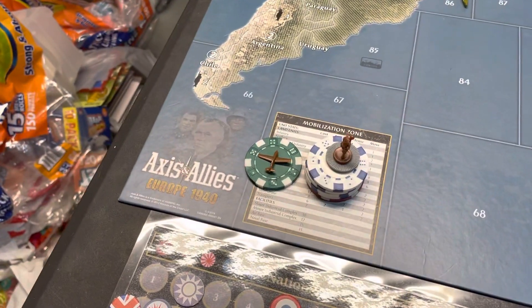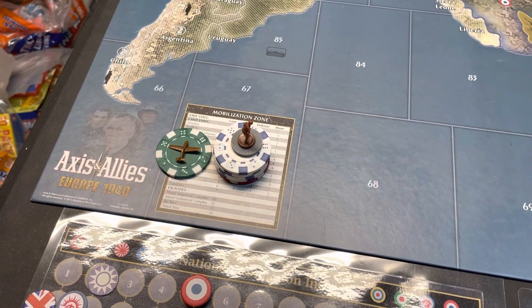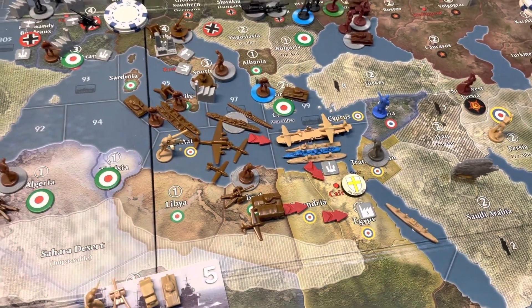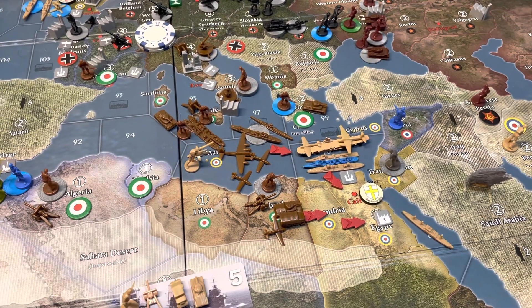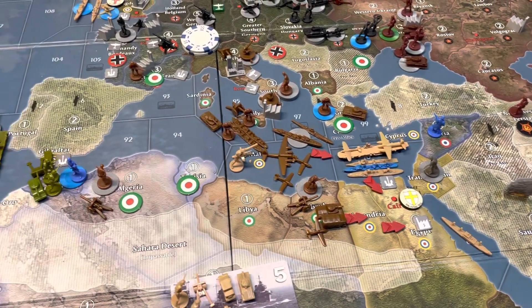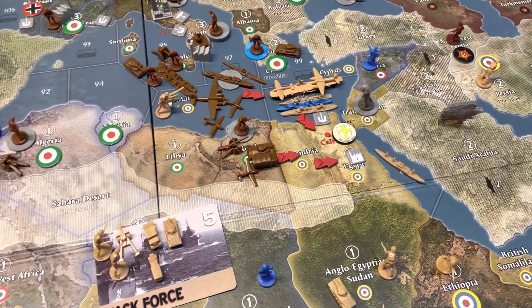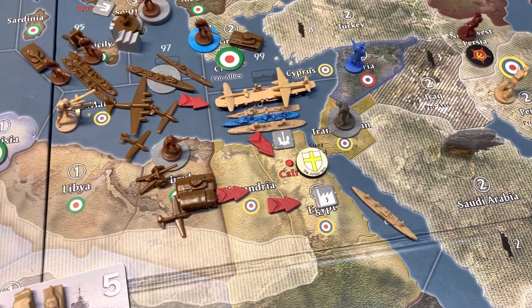So they're going to buy, with 21 IPC, a fighter for 10 and 3 infantry for 9. They have a two-pronged attack coming towards Egypt. First they're going to try and do the naval fight, and if they win that, then with their amphibious force and a force coming across the desert, they will attack the British 8th Army there in Egypt.